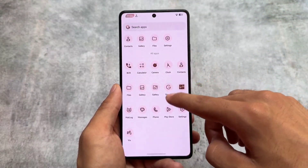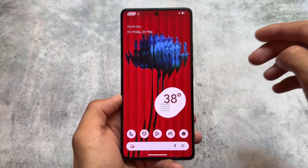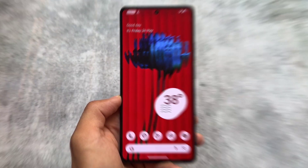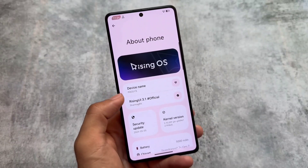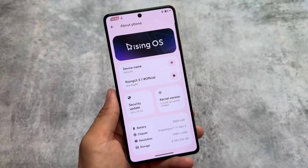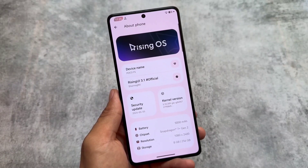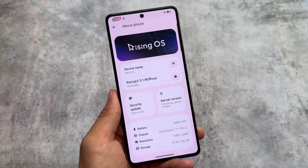One of the most beautiful custom ROMs right now, Rising OS version 3.1, is here. This update brings a lot of new changes. It's based on the latest May security patch, version 3.1. A lot of bugs are fixed, so if you're using this custom ROM, you most likely won't be getting any major bugs compared to previous updates.